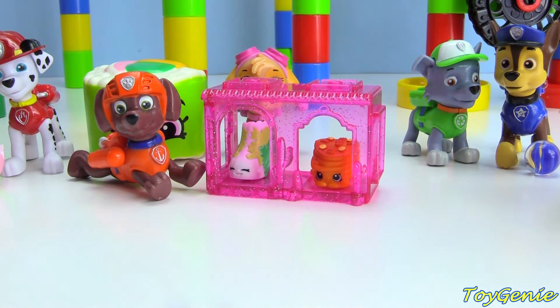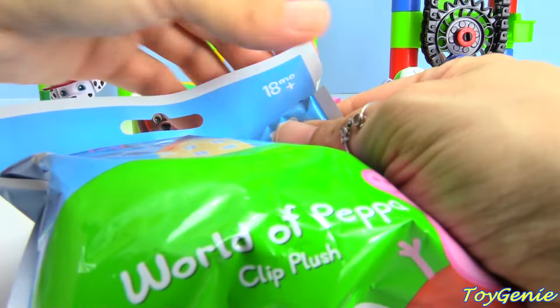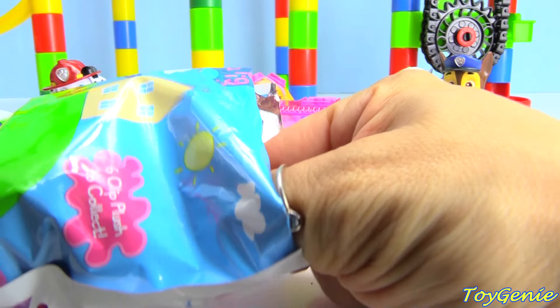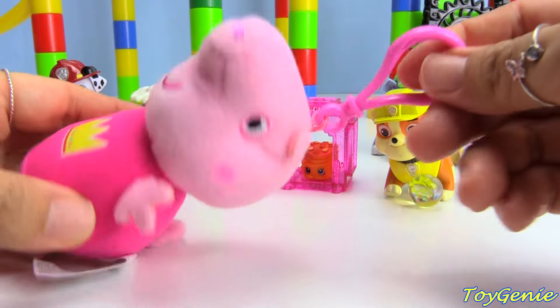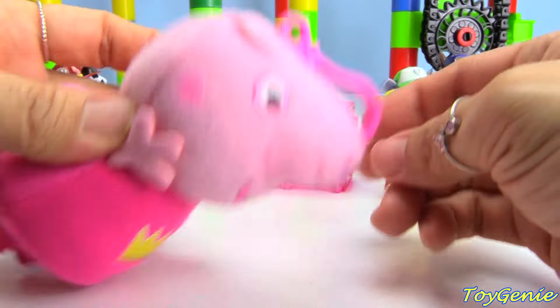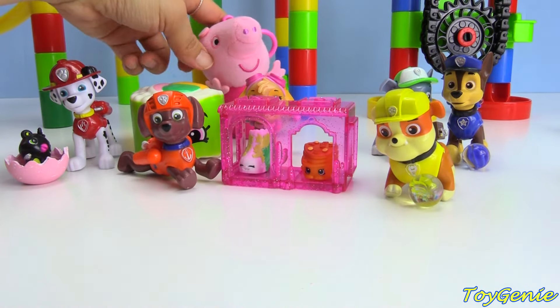Rocky's marble is rolling away! Rubble's going to get a Peppa Pig blind bag. Let's see what he gets. He gets a Peppa - she's a princess. Super cute and pink. Let's set her back there.